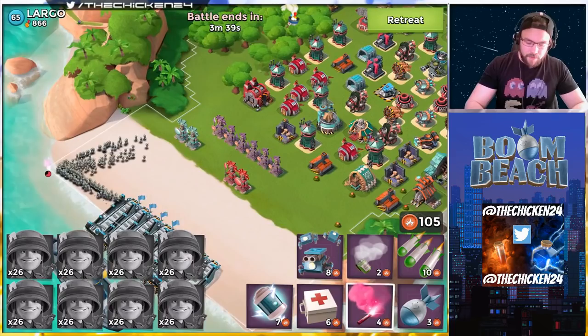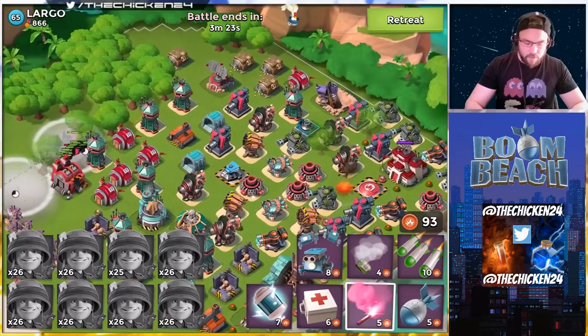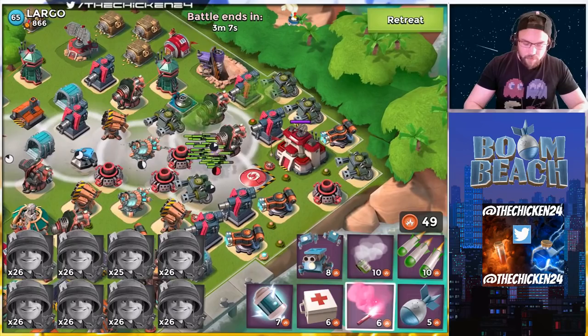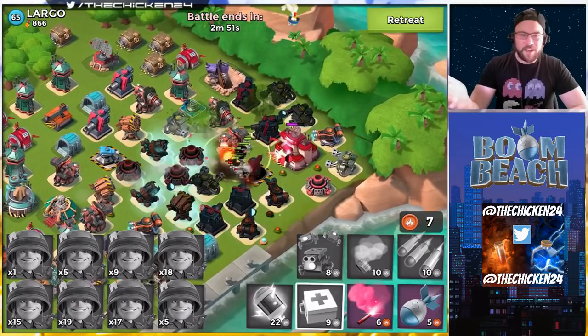We got the riflemen up and we're going to smoke something like this. The rocket is going a little crazy but that's okay. I'm going to flare them up over into here. Can we get them to all ride the hashtag chicken rifleman wave? Now how close do they stand when I flare onto the HQ — way too close. Okay, so we know that they flare too close, and that's the raid.